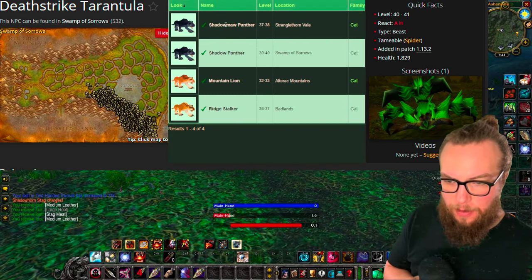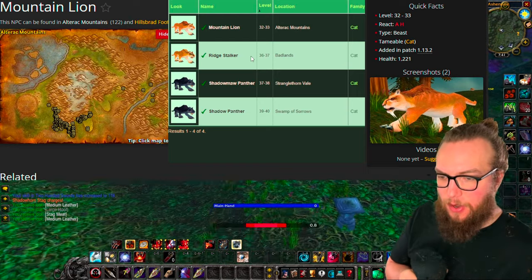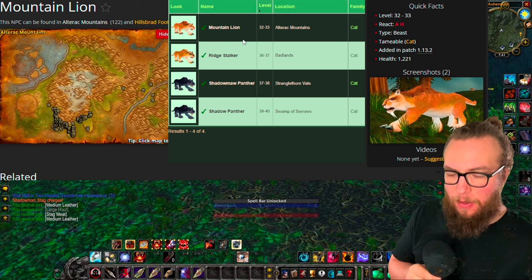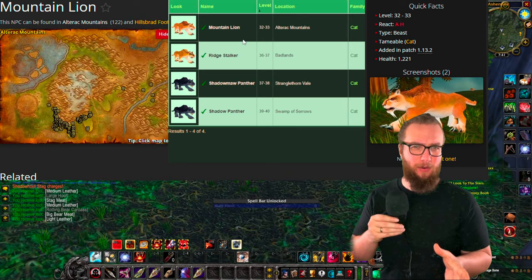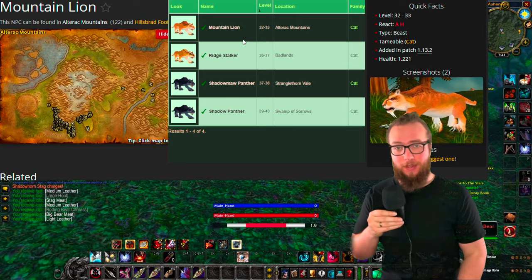Prowl 1 can be learned from the Mountain Lions in the Alterac Mountains or Ridge Stalkers in the Badlands — either one would be a good option for learning Prowl. Prowl is more of a PVP thing; you don't really necessarily need it right away. So I don't think it's pivotal to get this during leveling, but it's gonna be really useful for once you get down in Stranglethorn.